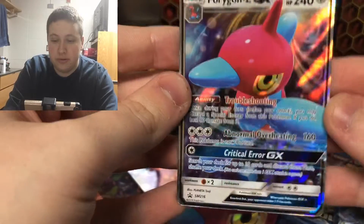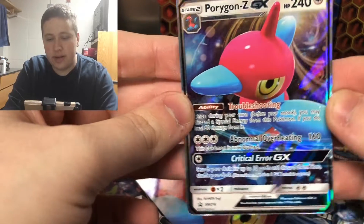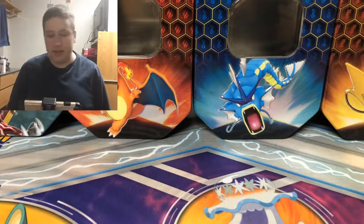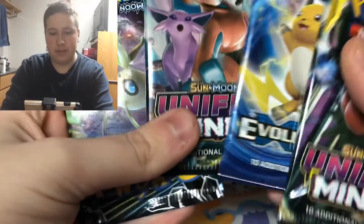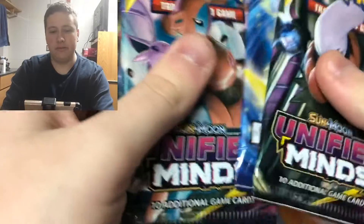So a Sun and Moon promo number 216 with Troubleshooting, Abnormal Overheating for 160, and Critical Error GX. Apparently overheating is normal — it's just abnormal overheating. The jumbo card — I have many jumbo cards. Let's put that aside right by the Zacian GX jumbo card. And then we have some packs: Unified Minds, Lost Thunder, and Evolutions.